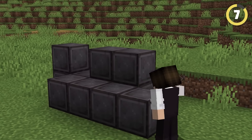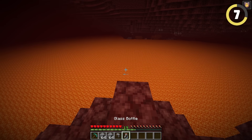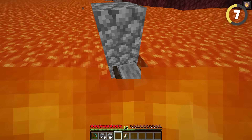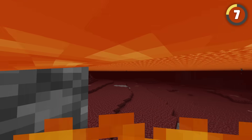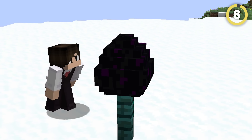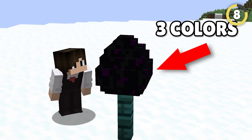Want an easy way to find netherite? All you need is a fire resistance potion, a few blocks, and a grindstone. After jumping into the lava, swim upwards to see through the entire thing. And ta-da! Enjoy your ban.